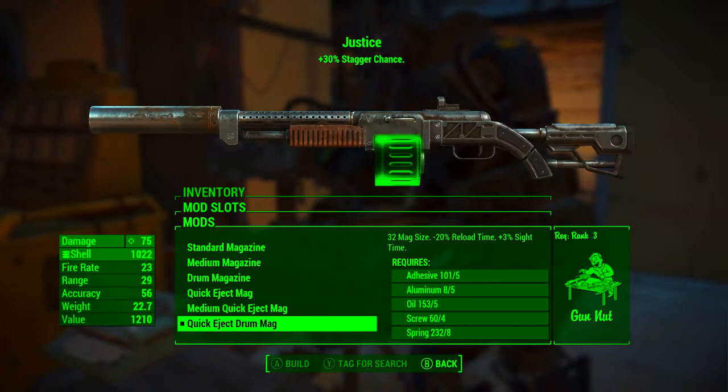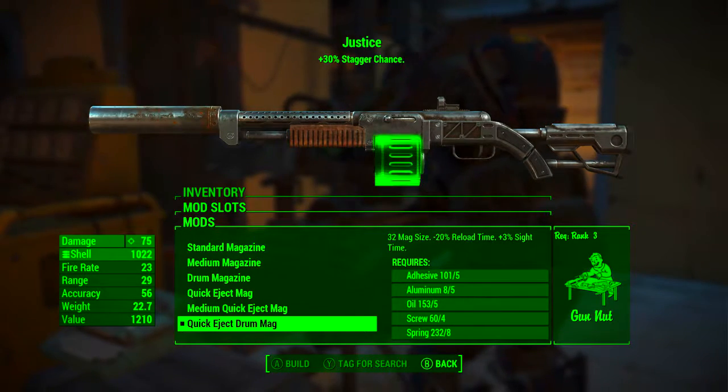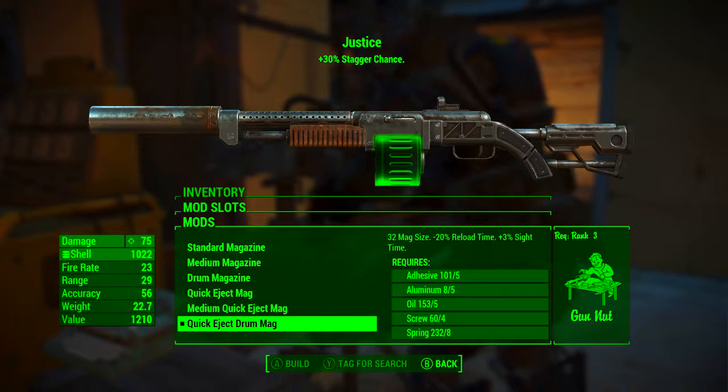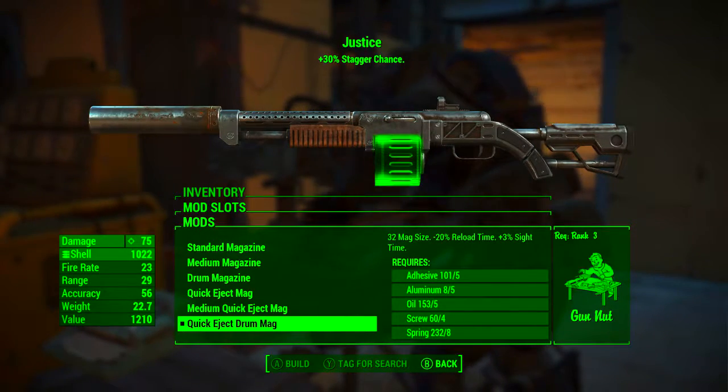Whether it's automatic or not, we want the biggest magazine size possible, that's why we're going with the quick eject drum mag. This increases the magazine size to 32, reduces reload time by 20%, and increases sight time by 3%.